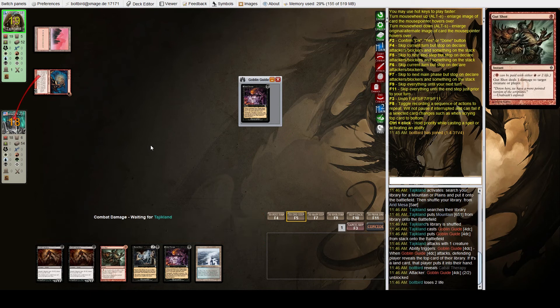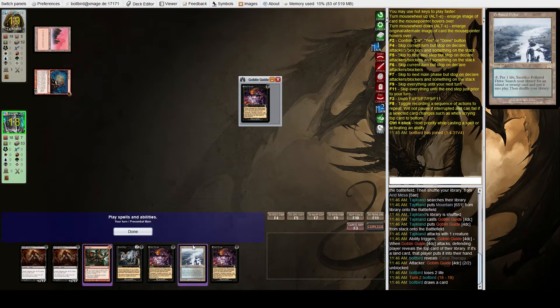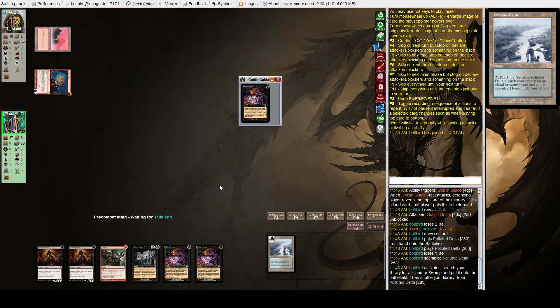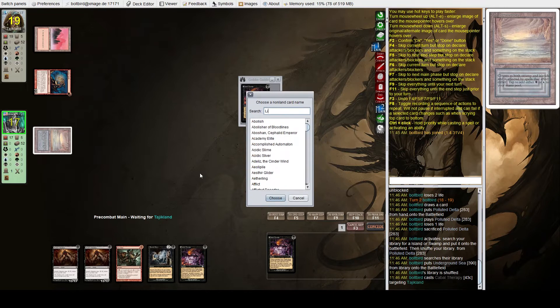Our Gut Shot is going to do almost nothing and we might even want to not cast it. We're going to fetch for Underground Sea and cast Cabal Therapy, naming Lightning Bolt.